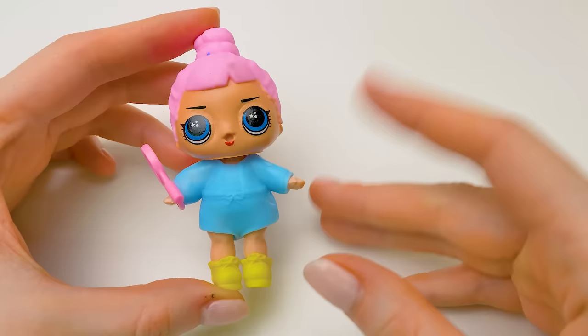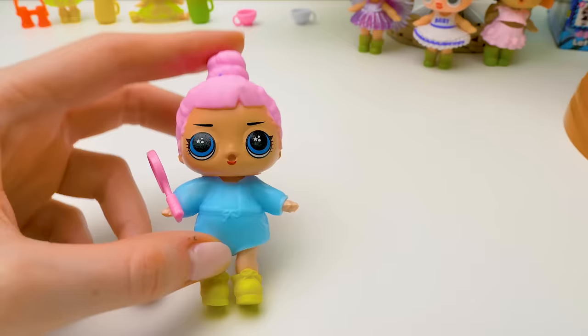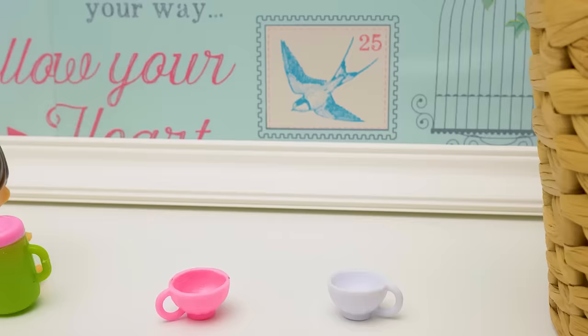And here's our dressed big sister! If you think she doesn't look too good on the front, you haven't seen her from behind — it's horrible, darling! Fire your tailor! And here's the baby — they look completely different, no single style at all! She doesn't have a bottle in her set, but two whole cups — she must be a tea lover!